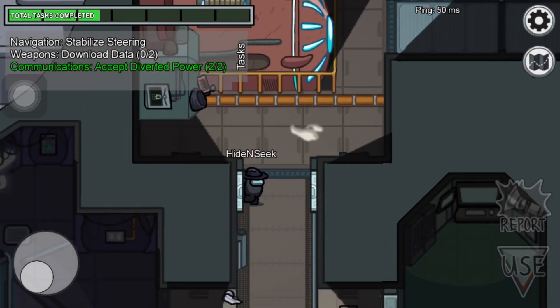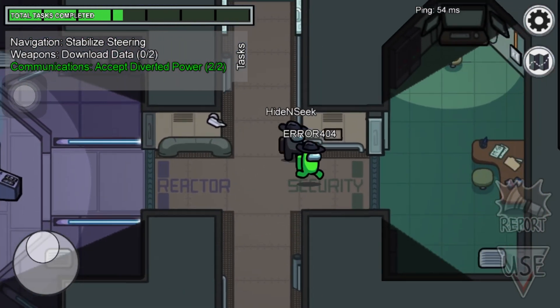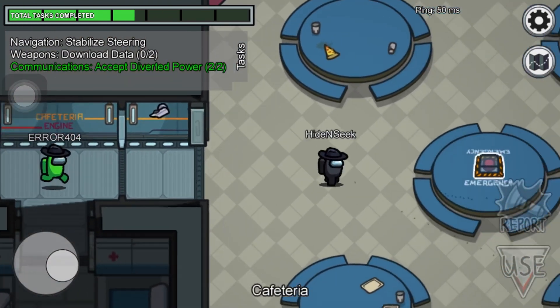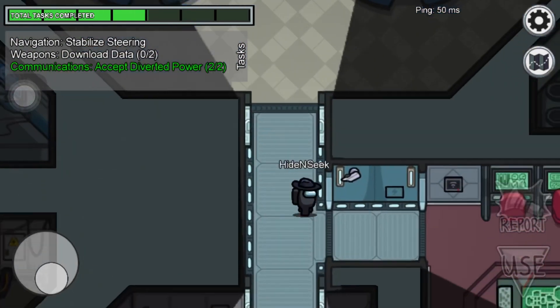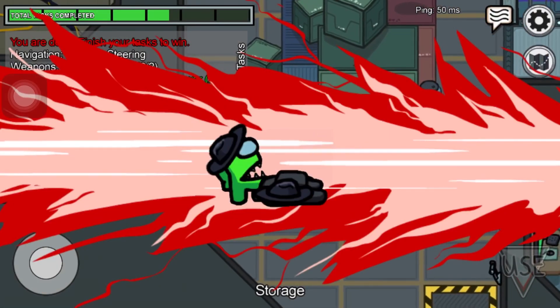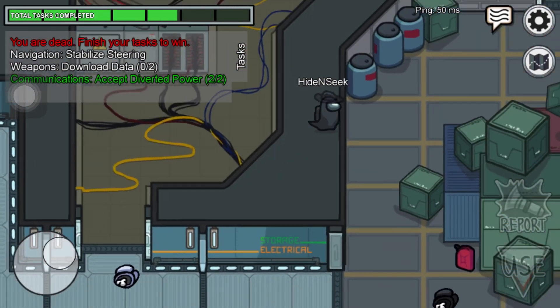Hide and seek in Among Us is basically hiding and running away from the imposter. We all know who the imposter is at the start of the game, and we run away from them while doing crewmate tasks. The imposter tries to kill everyone before crewmates finish all the tasks. After you finish your tasks, you should hide or run before the imposter finds you.